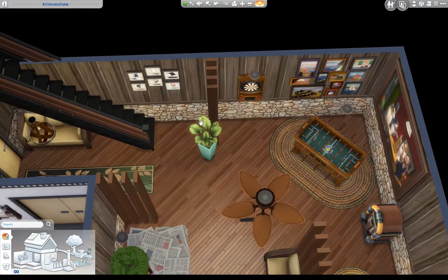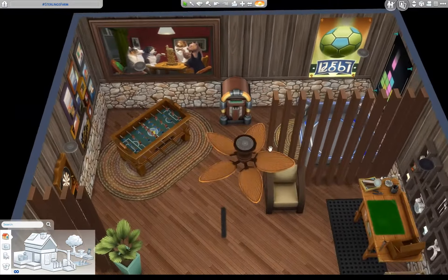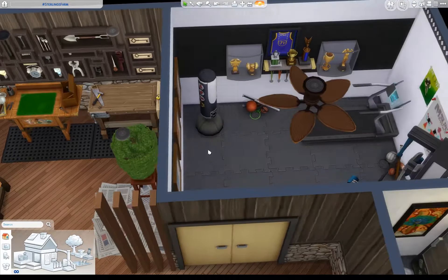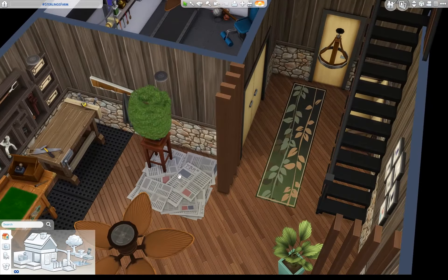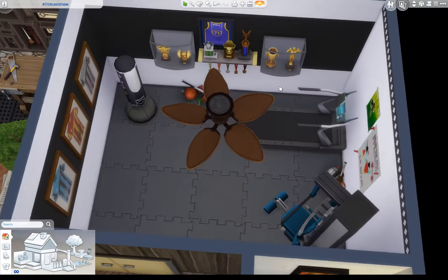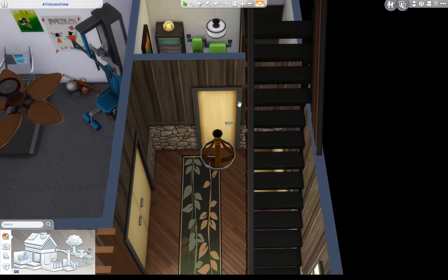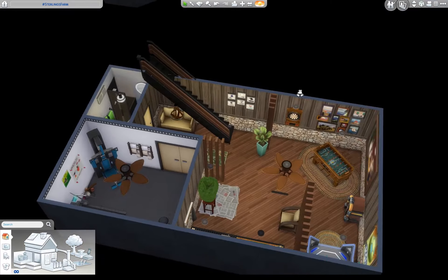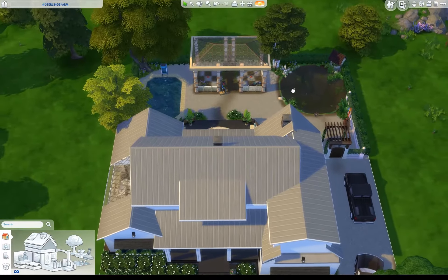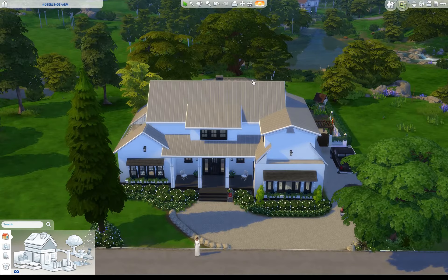We have basement space too! This is like a man cave — we have foosball and gaming stuff, a woodworking shop, archaeology. This is a wonderful man cave! It has everything — all the skilling stuff. There's also a whole gym down here. We had an extra bathroom down here too, and the pool is accessible from here as well. I thought we were done and there was more — yes, this is definitely a rich man's house. You guys are going to make this so hard for me.